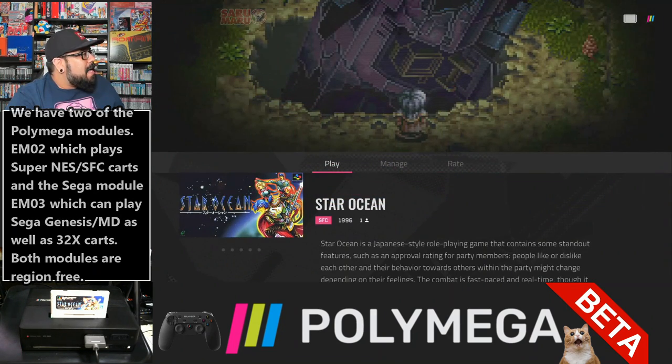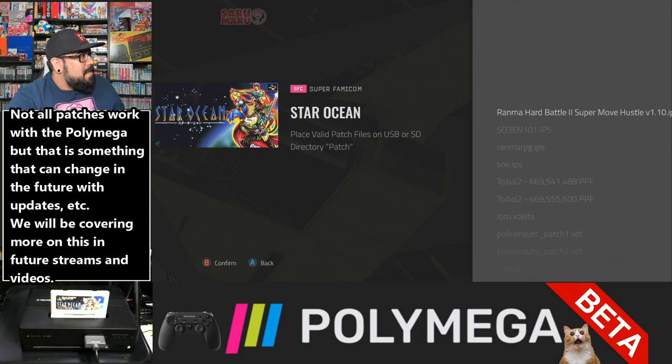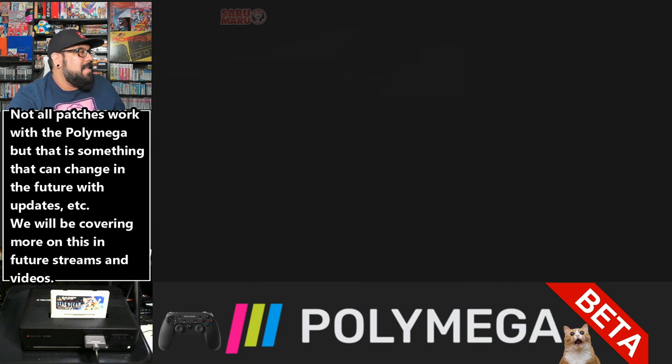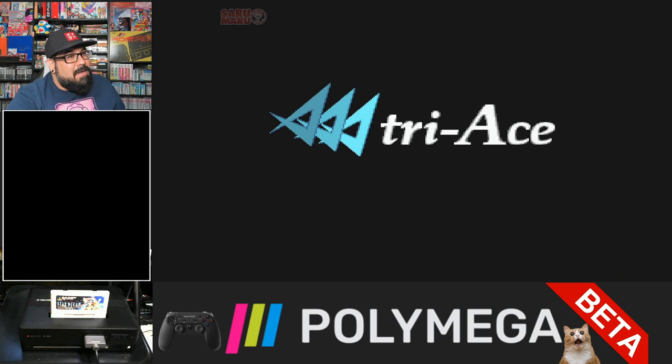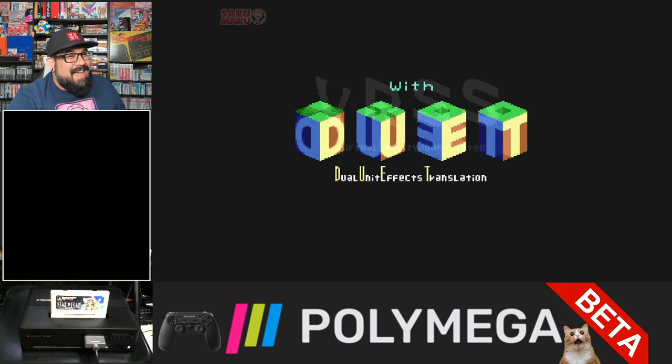We're going to go ahead and pull it back up in the collection. You go to play, then we go to select patch. This one is staroceanenglish.ips. We're going to go ahead and start the game, and the game's text should be in English. The intro itself is a bit long, so I'll cut to the part where we have actual English text.